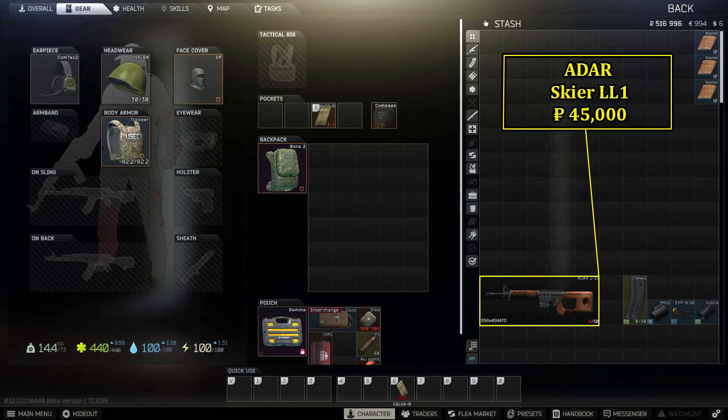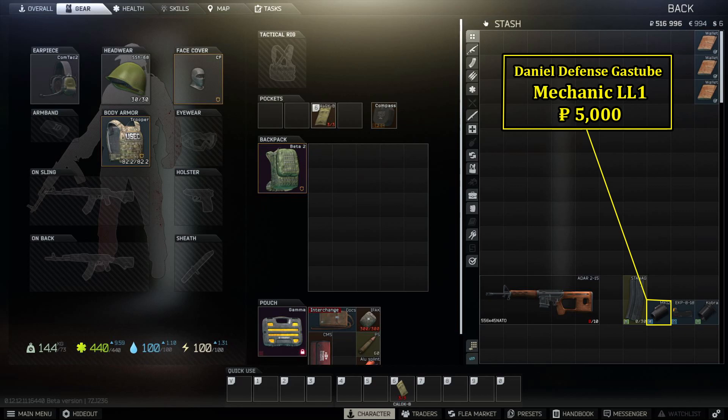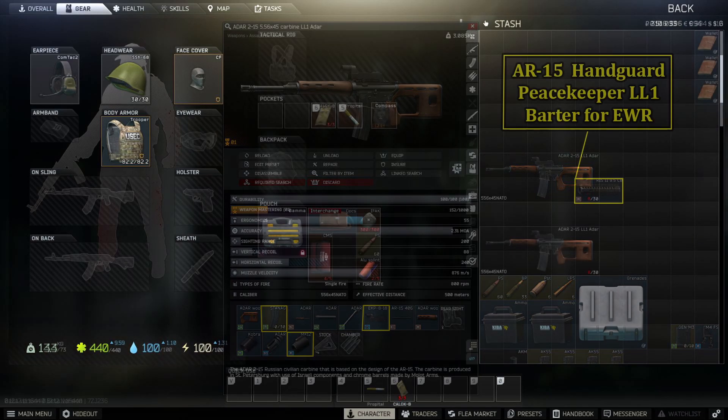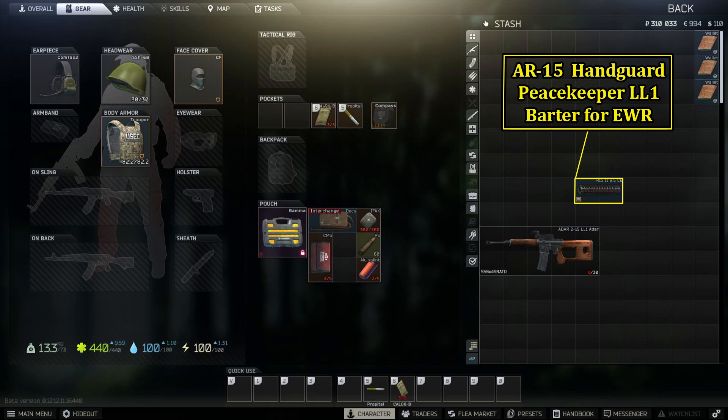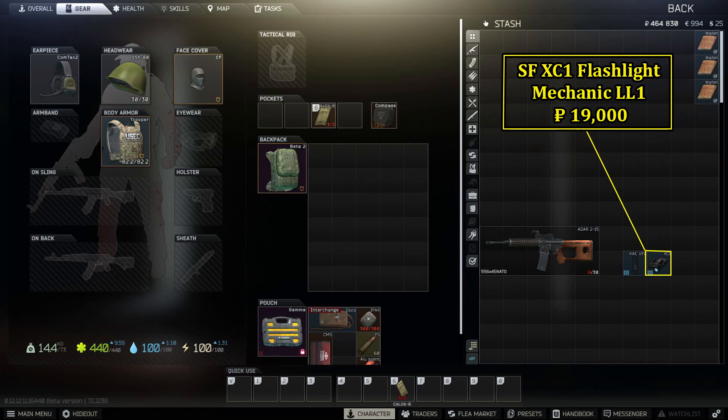Moving on to the ADAR, available from Skier for around 45,000 rubles. This is a semi-auto rifle that can punch through a lot of early-level armors and can still be devastating to more geared players if you can get the jump on them. Grab 30-round mags from Peacekeeper for around 20 USD, replace the massive front sight with the Daniel Defense gas block from Mechanic for 5,000 rubles, and slap whichever sight you prefer on the top rail. For further modding, Peacekeeper will exchange an emergency water ration — pretty common wherever food spawns — for the AR-15 Daniel Defense handguard, replacing the wooden one. The new handguard accepts a foregrip and a tactical light to disorient opponents.